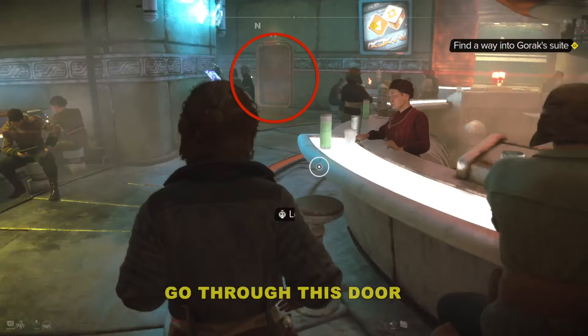Ignore the prompts to lean against the bar. Go through this door right here in the back. As we go through the door, in the very back you will see a ventilation shaft — a rather large ventilation shaft.